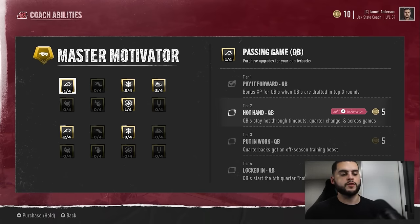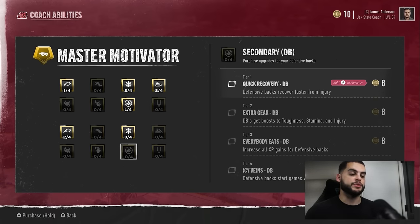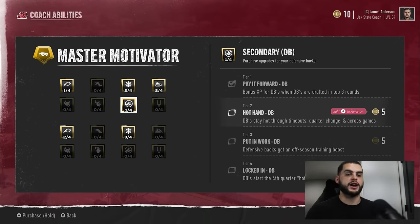In Motivator, my favorite and the most overpowered one is Put in the Work, Tier 3 — this gives you an off-season training boost. Every year at the end of the year, players are reevaluated and get their upgrades. This will give them a bigger boost in the off-season via training. There are two points to this game: bringing in talent and developing talent. You can bring in all the talent you want, but if you don't develop them well, they won't be that great. An elite dev or star dev guy may go up an extra one, two, or three overalls just by having this, and it works across the entire position group.